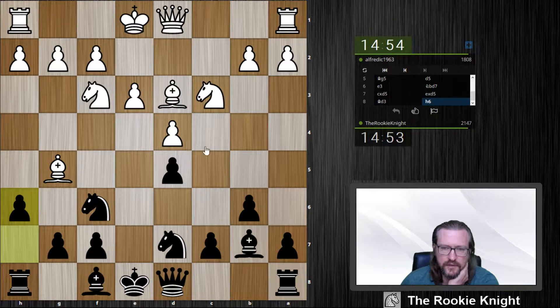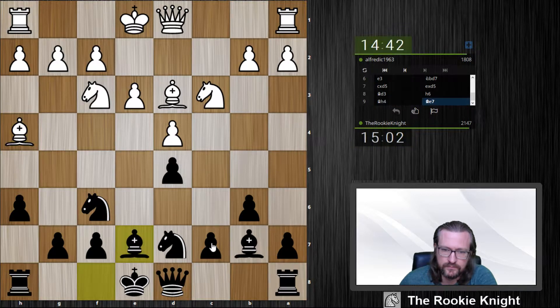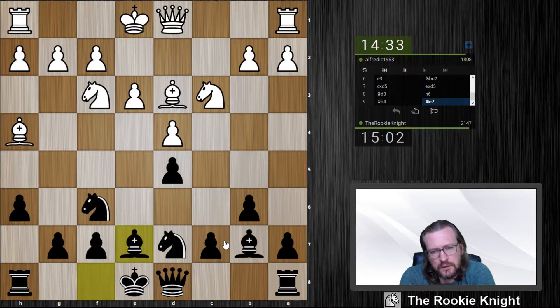Thinking about bishop d6 also. I think bishop e7 is simple and good, and then I push for c5 in the right moment. Just castle, put a rook on c8, put a rook on e8 maybe. It's more like a positional game we have now, but dynamic.